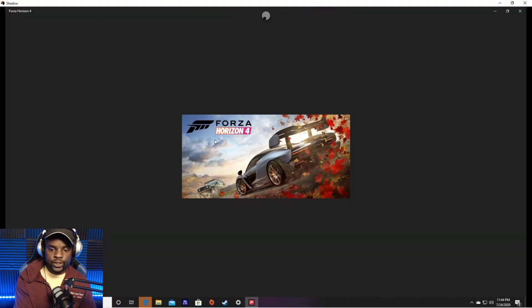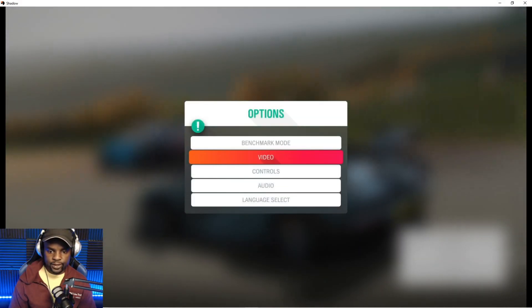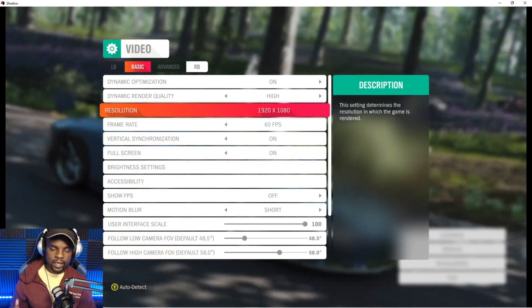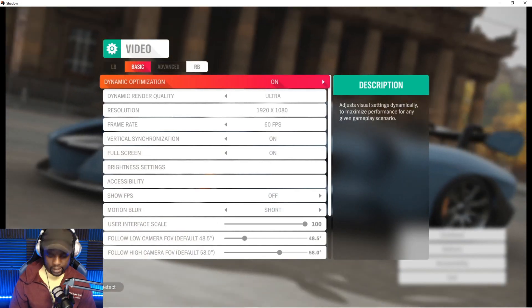The next game I want to showcase running on Game Pass on Shadow is Forza Horizon 4. This is by far one of my favorite racing games. The beauty of not needing hardware to play this — no console or PC, just doing this over the cloud — it's a beautiful thing. So let's get right into Forza Horizon 4. Looking at the video settings, the maximum is 60 FPS, and my monitor is 1080p.